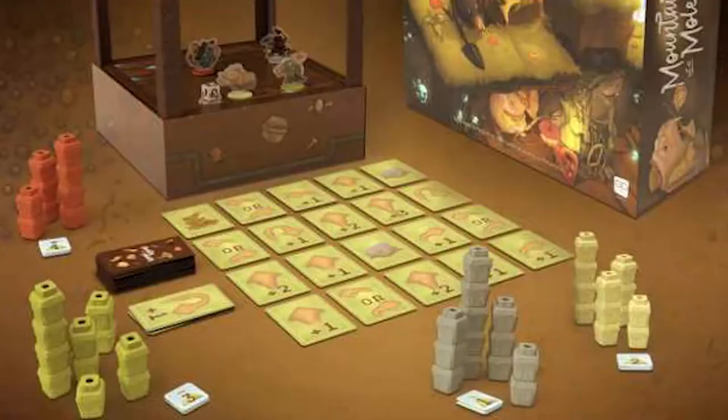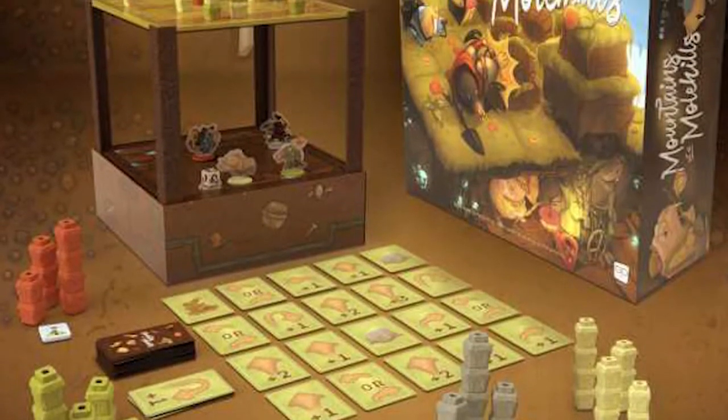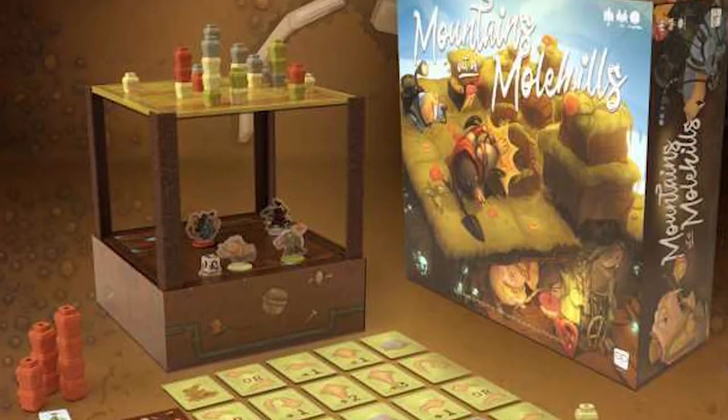Hey guys and welcome back to another Unfiltered Gamer board game review for the game Mountains Out of Mole Hills by BOP. The game plays two to four players, takes roughly 45 minutes to play, and is for ages 12 and up.